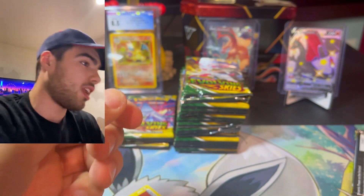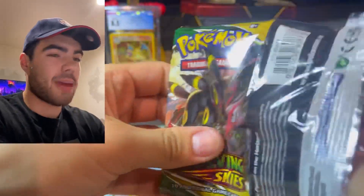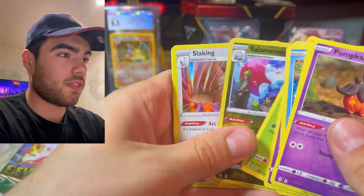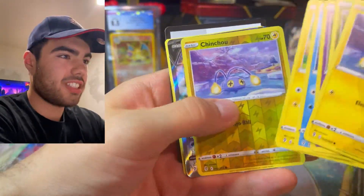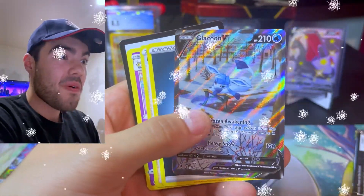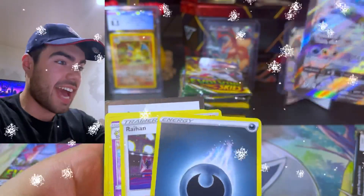Coming back in — we've got three packs left on the left side. That was sick, I can't believe what I just pulled. That was so sweet — much better than the first video. Slay King regular holo. Next pack, let's keep going. Chinchou and... oh my god, another Alternate Art! What the heck? Evolving Skies is actually going crazy right now!